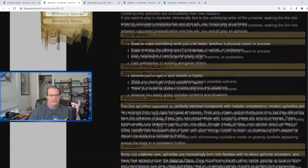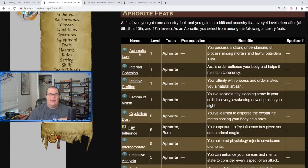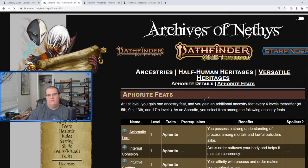Aphorites gain the Aphorite trait and either low-light vision or darkvision if their base ancestry already has low-light. Axiomatic Lore gives simple access to law lore. Internal Cohesion lets you and your allies treat wounds without healers' tools once per day, and if someone fails you can increase the degree of failure. It sounds good, but in my opinion it's more of a trap — whoever's your healer will probably buy healers' tools eventually, so this feat dies out quickly.